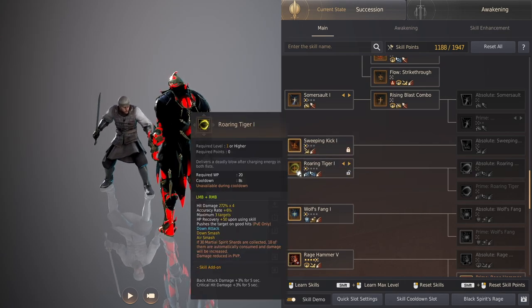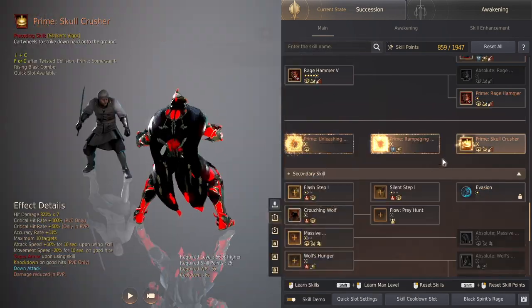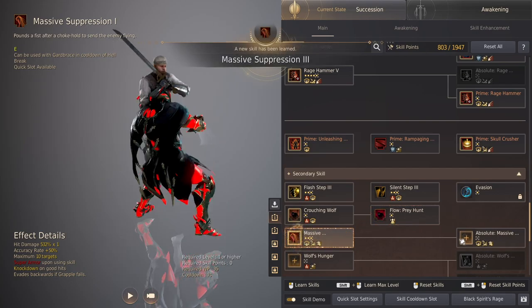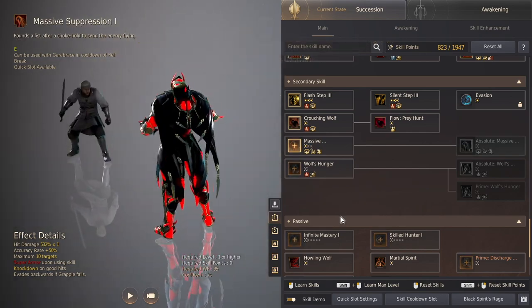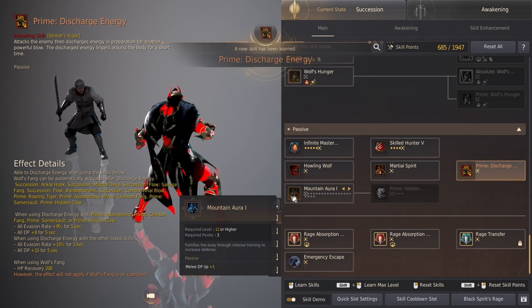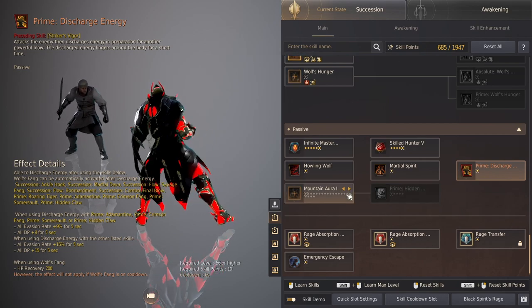Sweeping Kick — useless, I locked it. Roaring Tiger is a really good skill, we want to level it up to max. Wolf's Fang is your bread and butter since the add-on change, so level that up. Rage Hammer — take the Prime variant. And of course all the Succession skills. You want Flash Step to max, Silent Step most likely max, and Evasion locked. Crouching Wolf, Prey Hunt — very important. Grab — we want that. It's not the most vital thing for grinding so you can leave it for now. After getting all the essential skills, you spend around 1,262 skill points if you picked everything I showed.